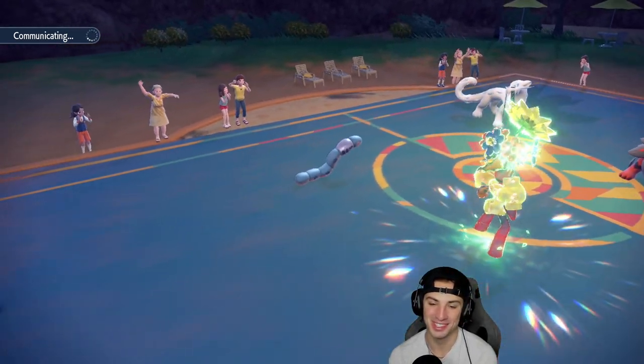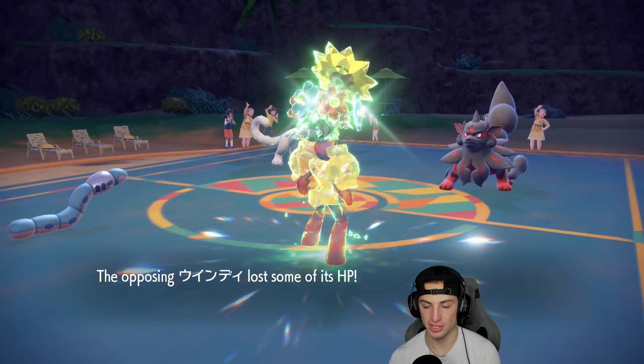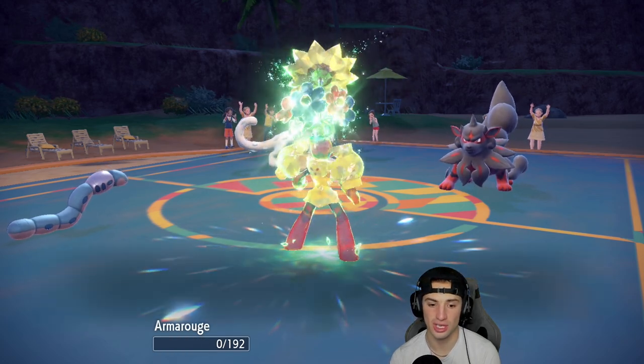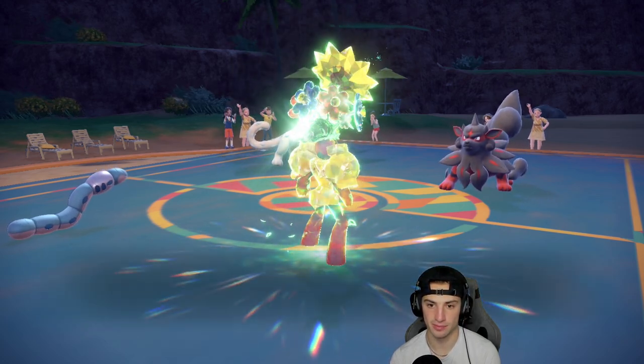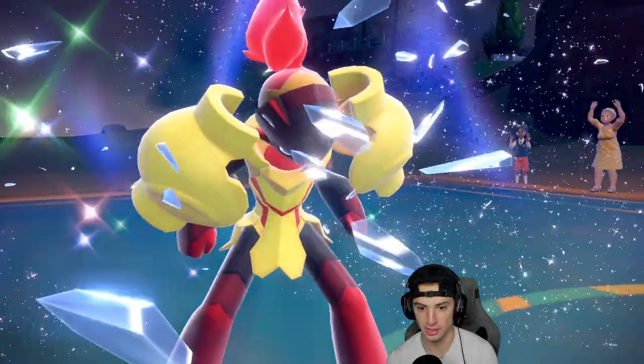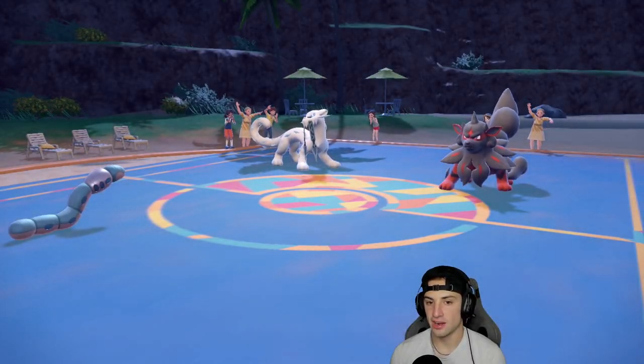They end up going for Extreme Speed and doubling down into me — you're going for Sucker Punch in this slot too! Then Ice Shard of course — just what I wanted. Now I get off the Iron Defense after taking that double attack. I could Heavy Slam into Chien-Pao but I'd rather get rid of Chien-Pao with a targeted move first.